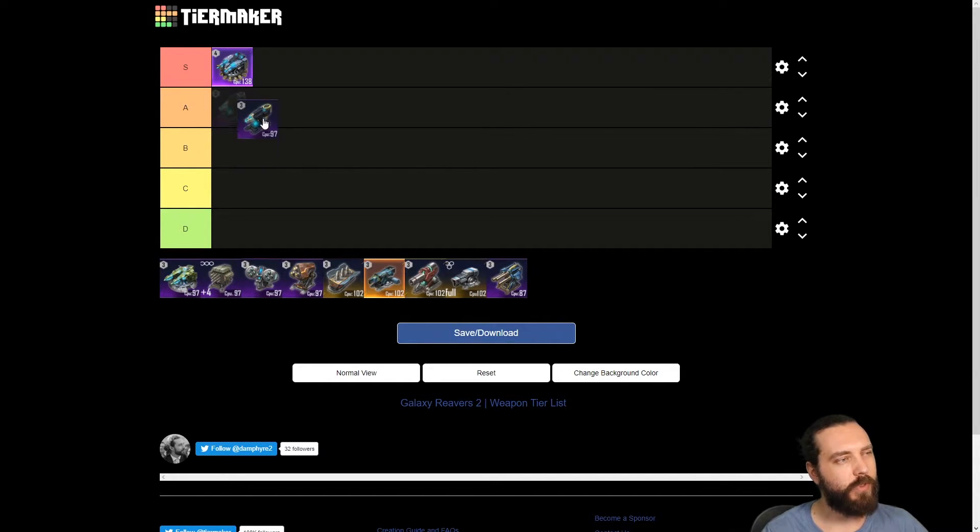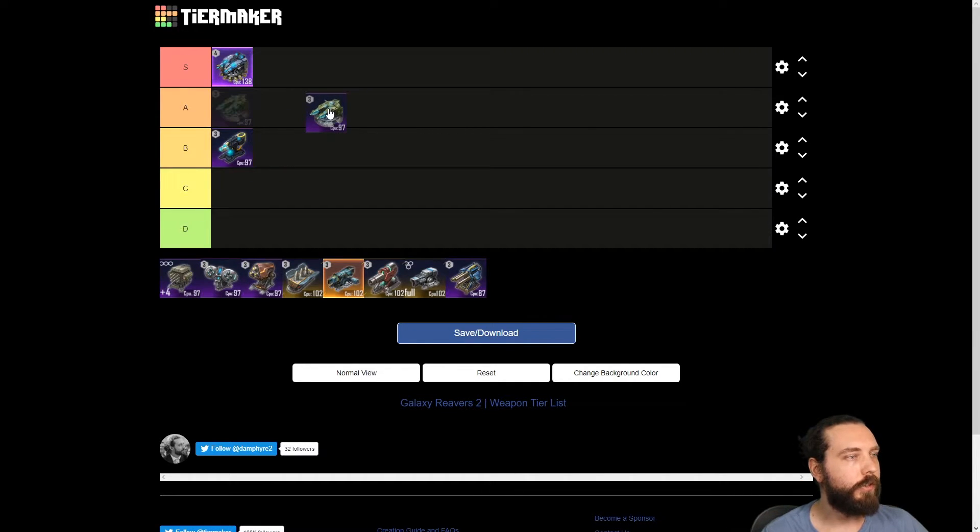Next up we have the X-Ether. I'm between B and A tier on this — I think it's a high B for me personally. I don't particularly like its ability, which is blind: when it hits it has a chance to blind the ship it's hitting, and stacked blind decreases calibration rate, which basically means you've got more chance of dodging shots because accuracy is lower. Other than that the damage isn't too bad, but yeah, I think it's high B, borderline A.